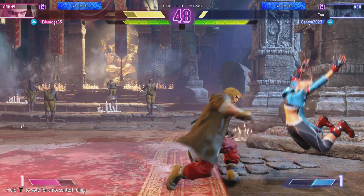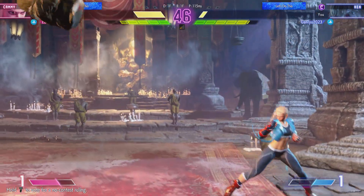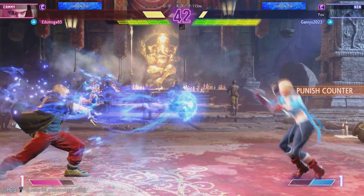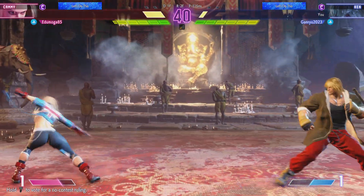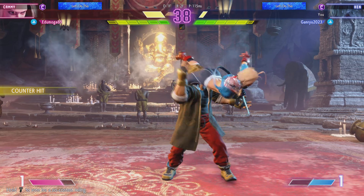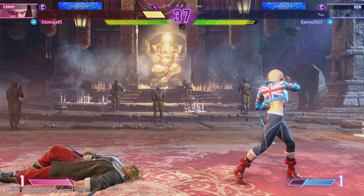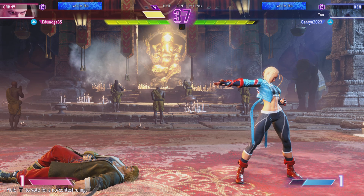Side switch in the corner — they need to rely on their instincts here. Are they thinking about how to steal this round? Check some with the projectile. Looking for a chance. Final arrow! Finishing with the throw. Player 1 on the board first with a win.